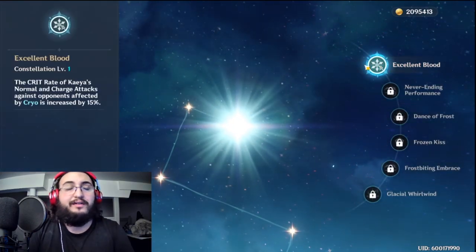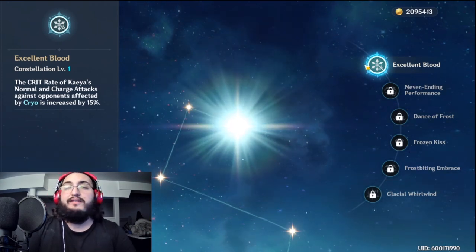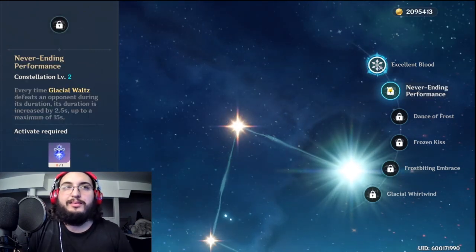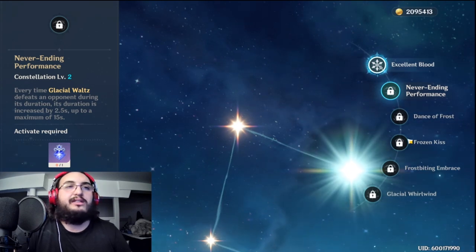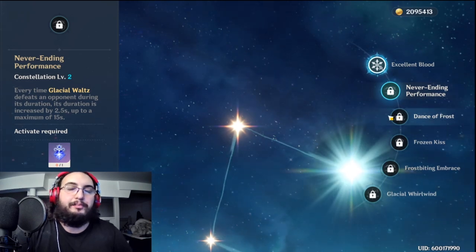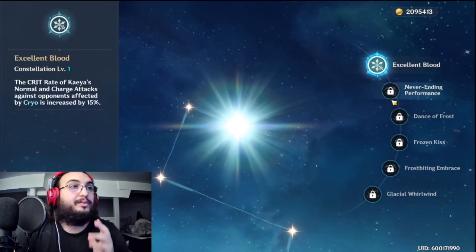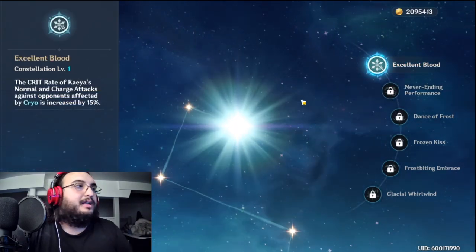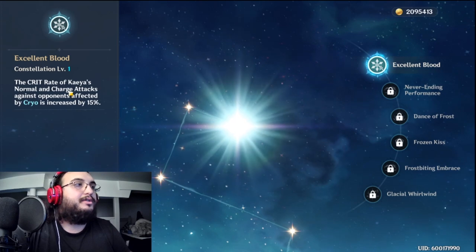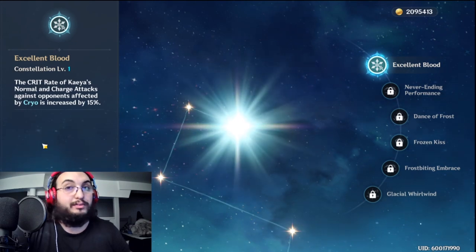I don't often talk about constellations because I like to assume most people have characters at C0. But the thing with Kaeya is that his best constellations for this build are C1, C2, and C3 — so it's not that crazy to think a free-to-play player can reach those. I'm running him at C1. Constellation 1, running with this crit-focused build, gives more crit rate to normal and charged attacks, which is really nice if you use Kaeya as a main DPS — which is what we're doing today.